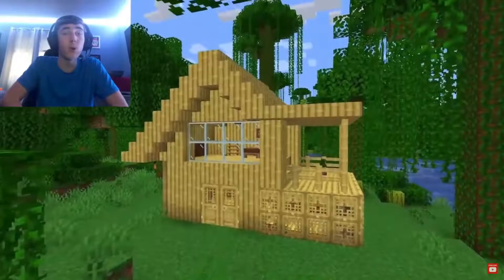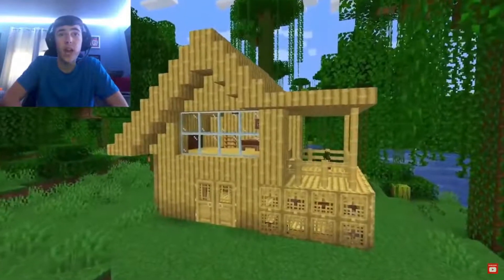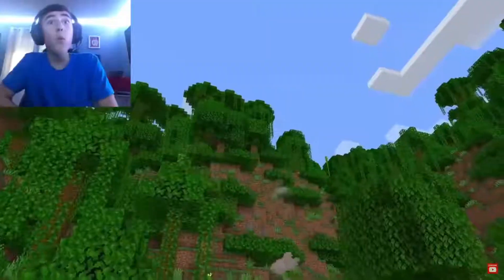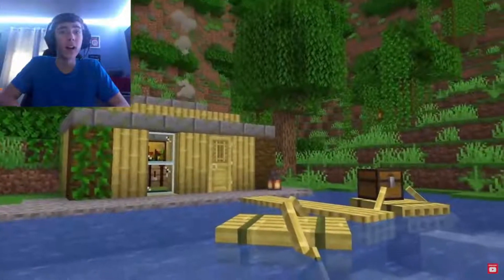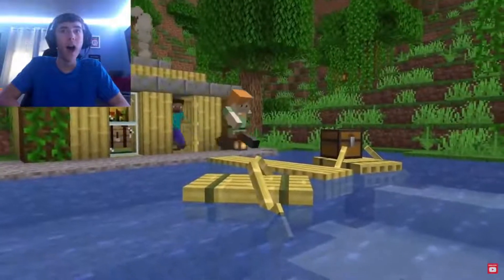Bamboo wood! It's a really beautiful new wood set. And you're going to have a boat? Exactly — a raft! It works the same as a boat, it also has a chest, but it looks more adventurous!